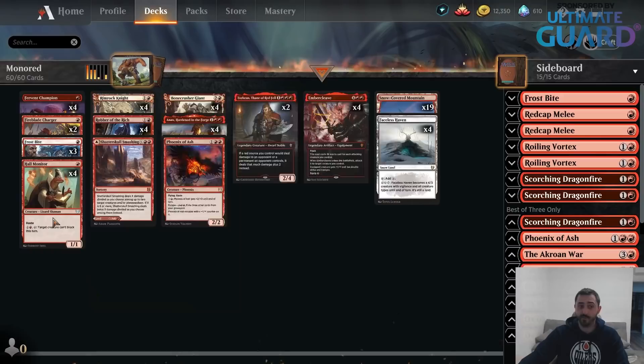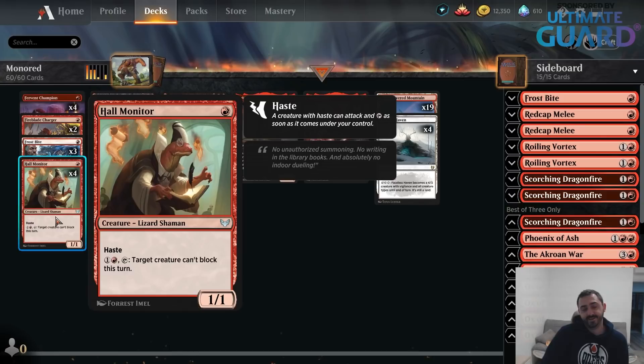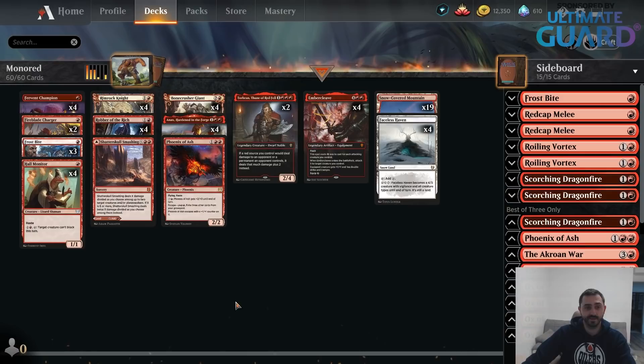Hey guys, quick update from Mono-Red Standard. Hall Monitor — everybody was telling me, hey, Mono-Red has a new 1-drop. I was kind of hoping for something like a Goblin Guide, but Hall Monitor has actually been quite okay. There are situations where you can make your opponent's Elder Gargaroth, Lost Struck Beast, or these kind of creatures not able to block, which is pretty relevant. And it's definitely an upgrade to Fireblade Charger. If you are playing Mono-Red, you do need to get on board really quickly.